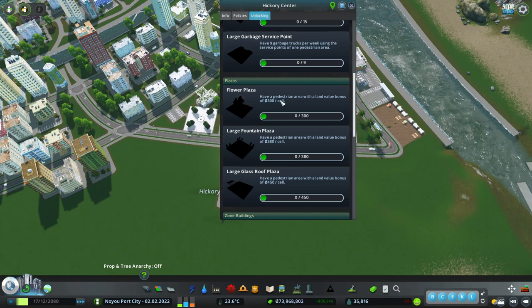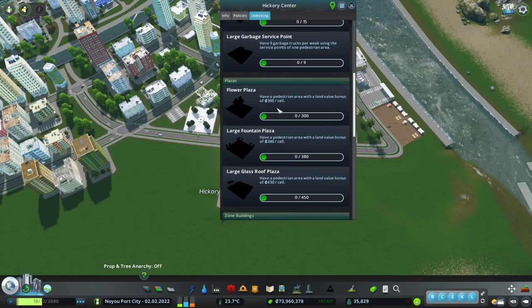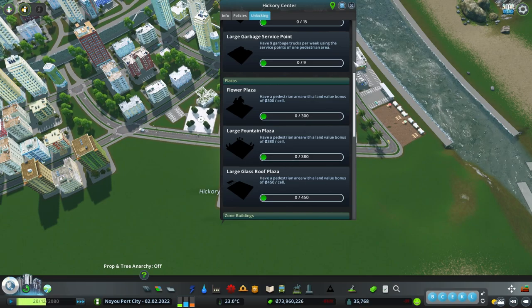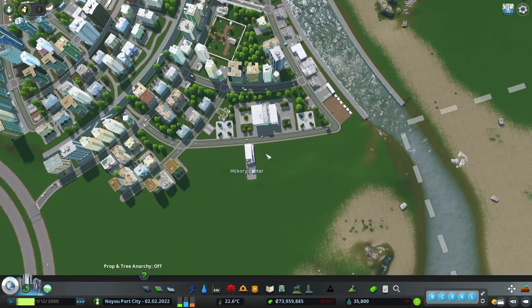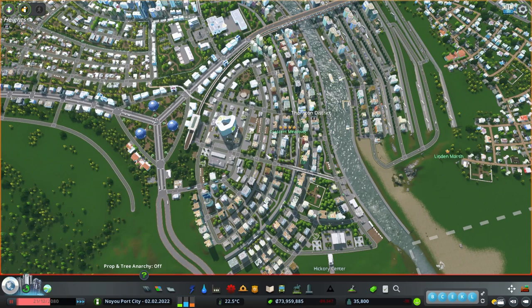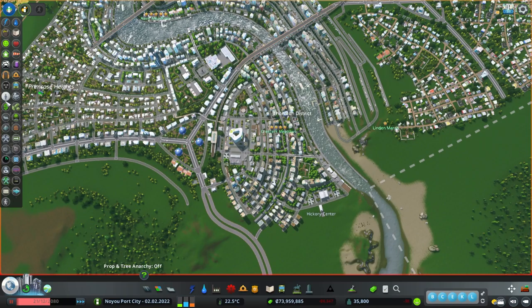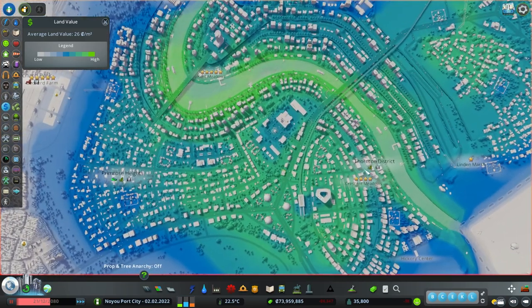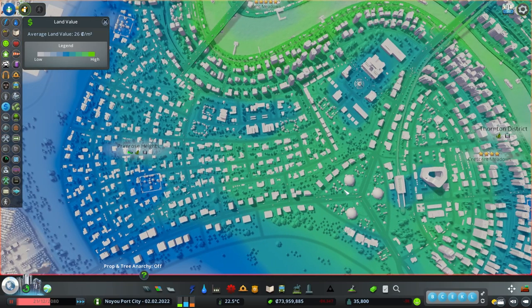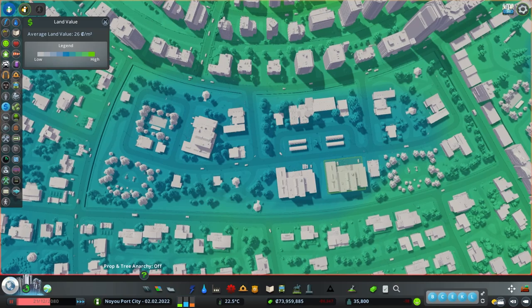The maximum tourist count needed is 500 for the final building. So let's start by unlocking the flower plaza. This one says you need a pedestrian area with a land value bonus of 300, and the last one is at 450. Basically, you need to find an area that has a lot of happiness or land value. Let's take a look at the map — this area is actually pretty happy. The best place to find your location is where there are already parks and things that will improve the area.